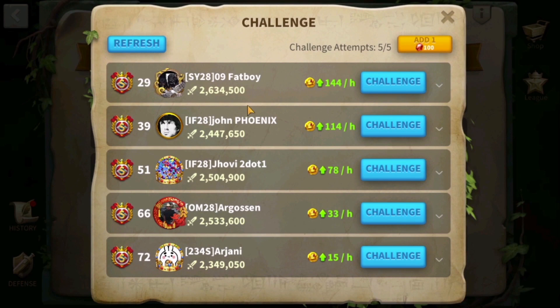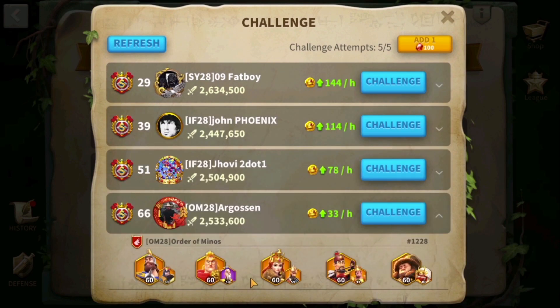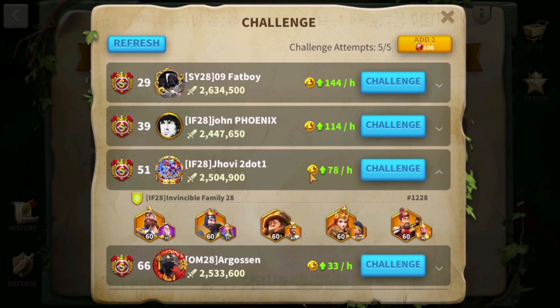It has similar mechanics to the Sunset Canyon, but in the Lost Canyon if you want to rank up higher you must choose somebody with a higher rank than you. A great way to slowly rank up is to find challengers within your capabilities, defeat them, and earn a higher coin rate.